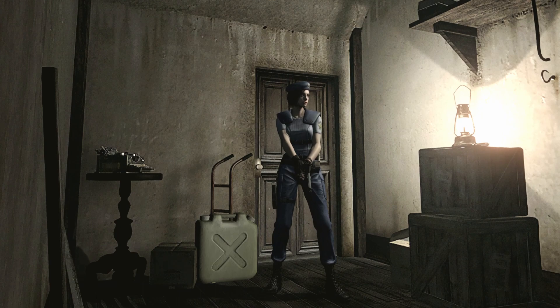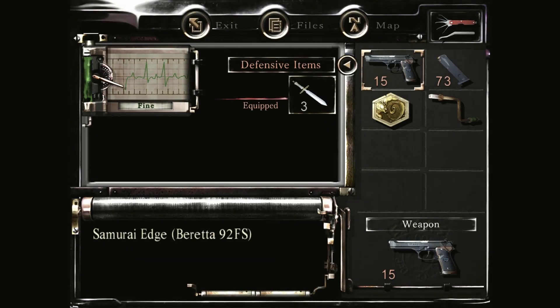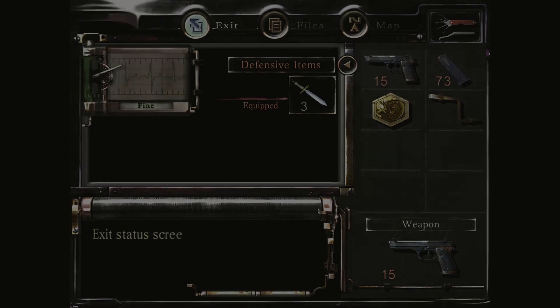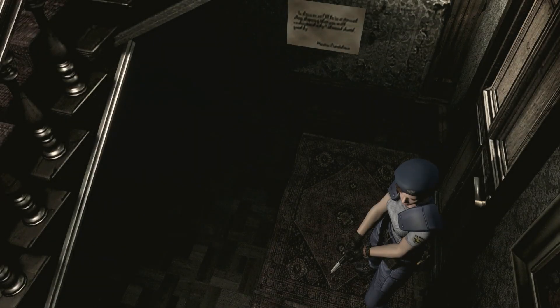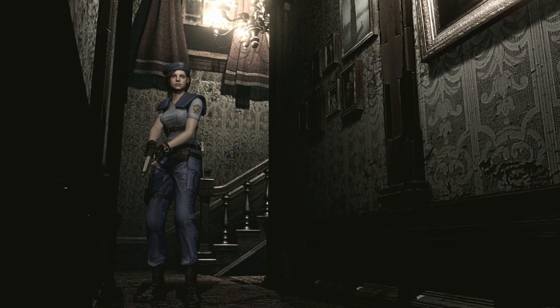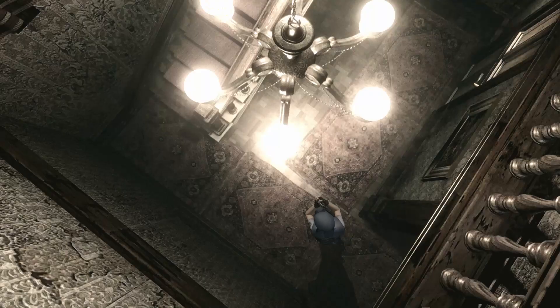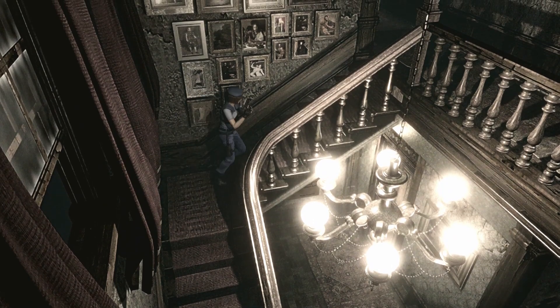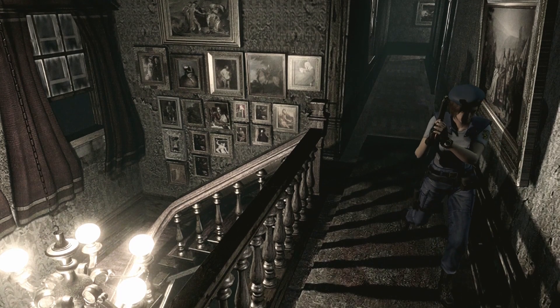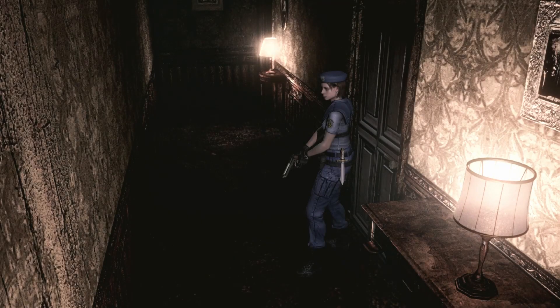Hello everybody, welcome back to the next part of Resident Evil 1 HD remake remaster. We got the crank, we're rocking a normal gun and extra ammo. We're going to utilize this, which we should have already had. I apologize for double gameplay because the room was not completed — I don't know what happened. Something with a loading of a save where I hadn't saved after doing it, or it was reset to being not done.